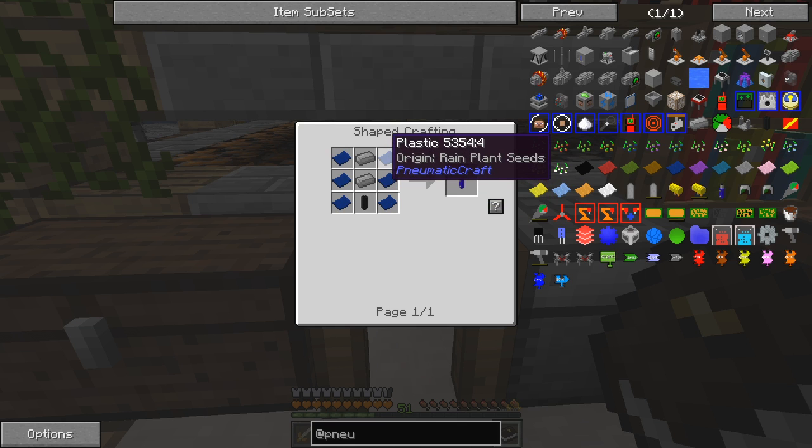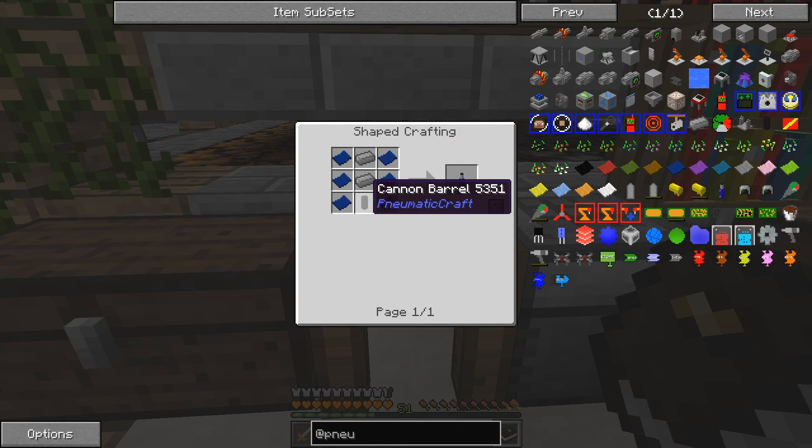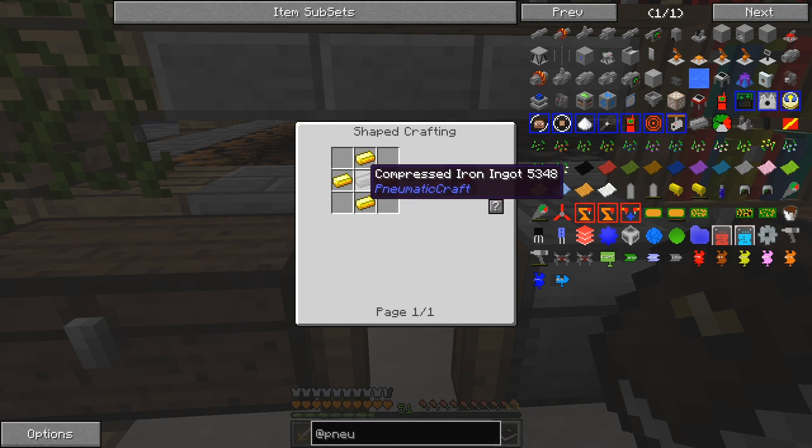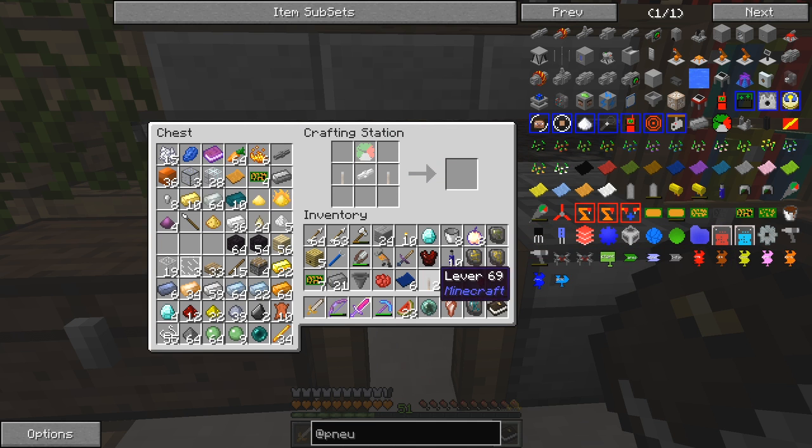These items here we have to make from plastic, which are rain plant seeds - we just put those through the compressor. The cannon barrel is made from these items. Let's do this first: we need a pneumatic gauge, which I think I've already prepared - that was one compressed iron, four gold, two levers, and a pressure gauge. We've got those items already.